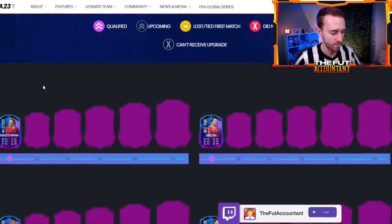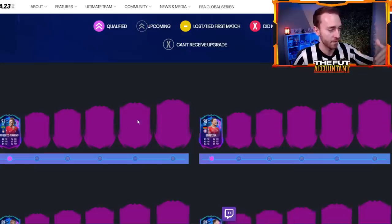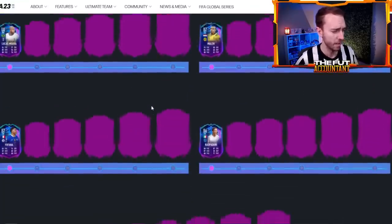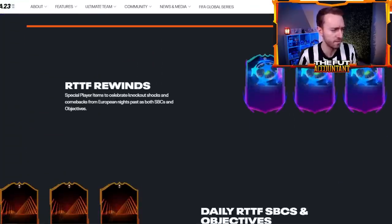We actually didn't learn a ton from this page, if I'm being completely honest. They have a nice little count-up showing players qualifying in terms of their matches, how they get their upgrades, and the path they're on. We were hoping for more information around the Road to the Final Rewinds, with flashback SBCs and stuff, but really all EA said was 'special player items to come, celebrating knockout shocks and comebacks from European nights, both SBCs and Objectives.'